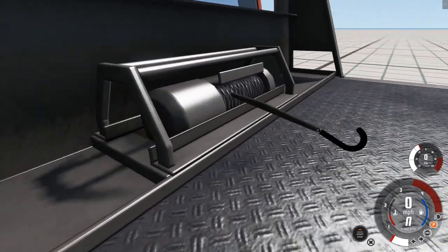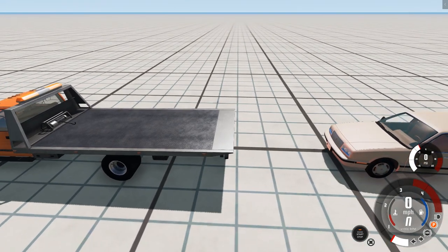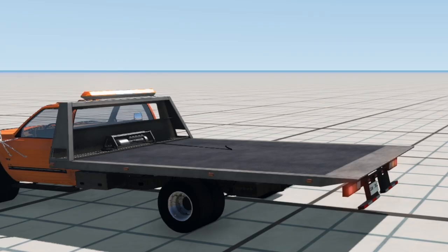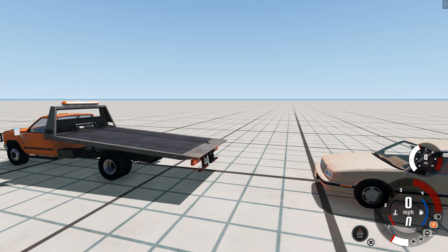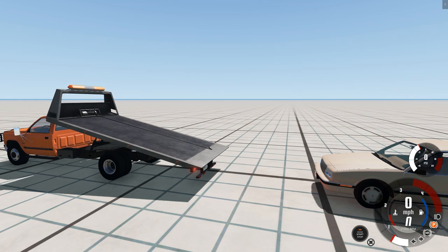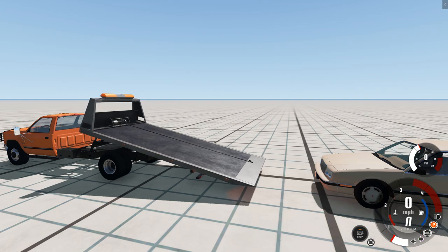We now have a hook with a rope, and this is where things get so cool. Hit the right turn signal — just tap it and let go — and that will extend out the rope with the hook on it. Then Page Up will raise the bed of the truck, and once it gets all the way up, Control Page Up will extend the bed out toward the car.